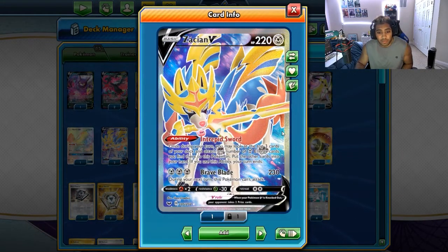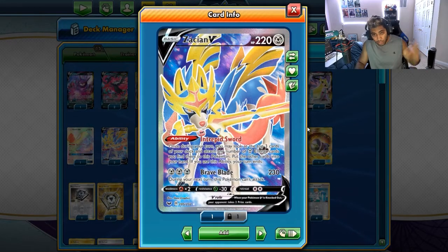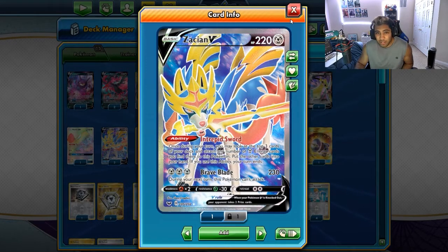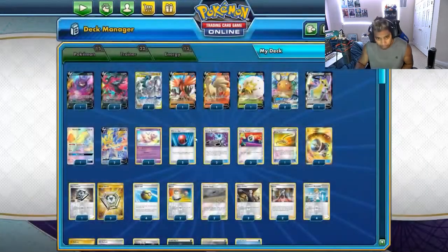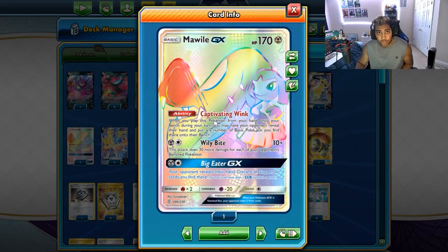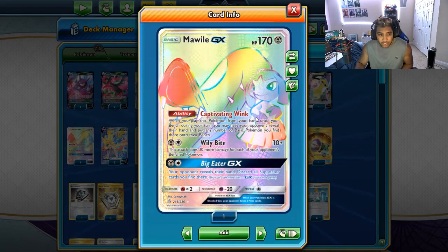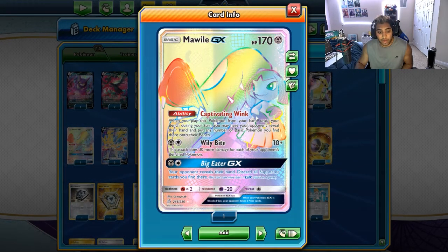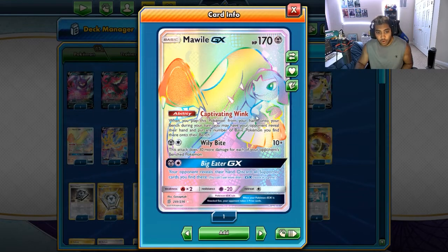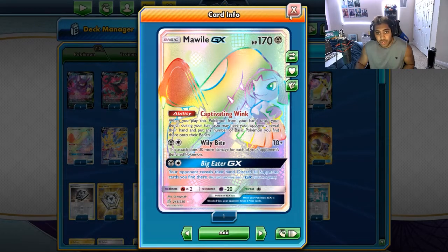You also play two copies of Zacian V just because you need Intrepid Sword, and Brave Blade is also one of the best attacks in the game. I do want to have a third, but I'm currently trying out some of the other toolbox-style cards before I can go back to determining if I need a third Zacian. You still have your Captivating Wink Mawile. Wily Bite is still really good — attacking for two energy cannot be understated in a deck like this when you have so many three-energy attackers. Having a way to just go attachment and Metal Saucer onto the Mawile and punish any deck that has a mid to heavy bench is really, really strong.